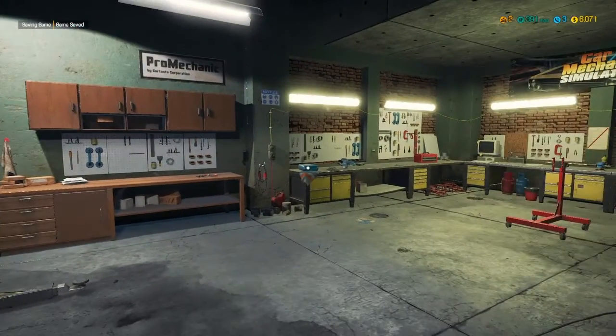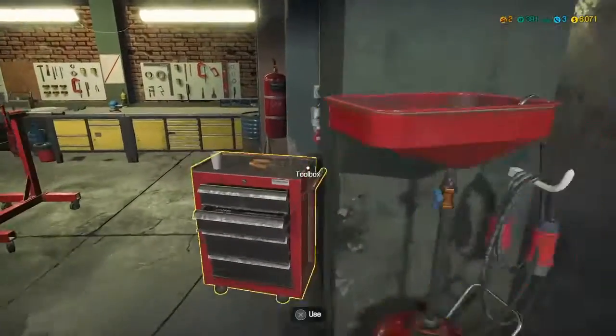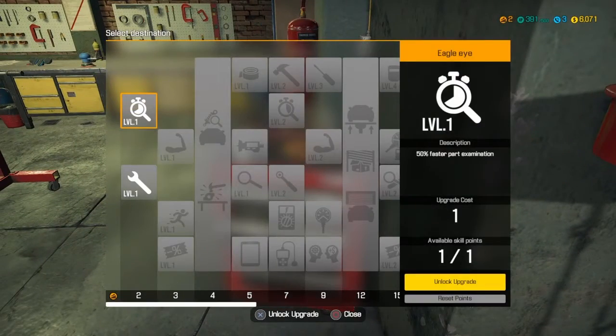Oh cool, we're level two now. Before I end, we'll go over to the toolbox — we have one skill point. We can either get eagle eye, which is 50% faster part examination, or 50% faster screwing and unscrewing — that just sounds kind of dirty. No, I think we'll take the 50% faster part examination — that seems pretty cool.